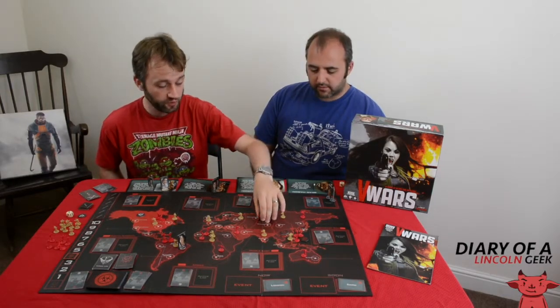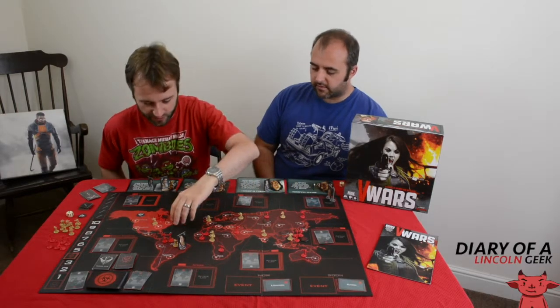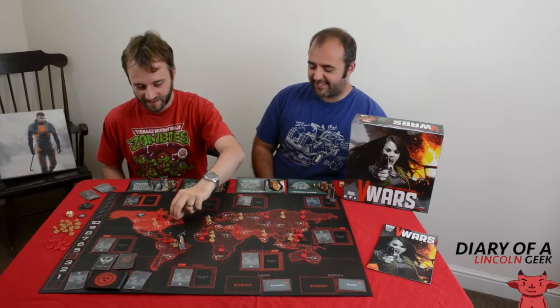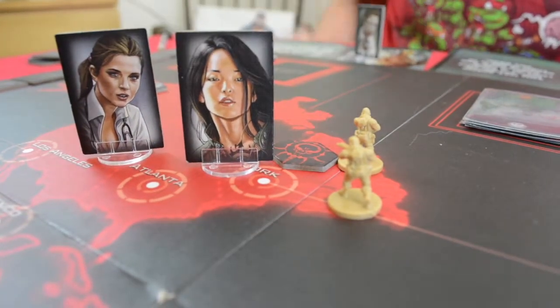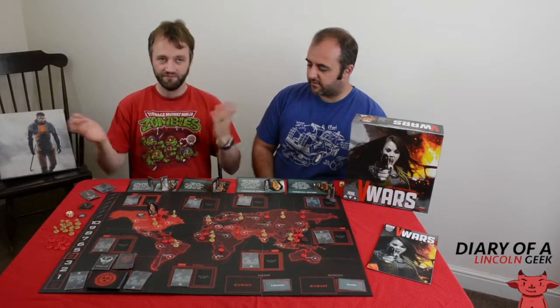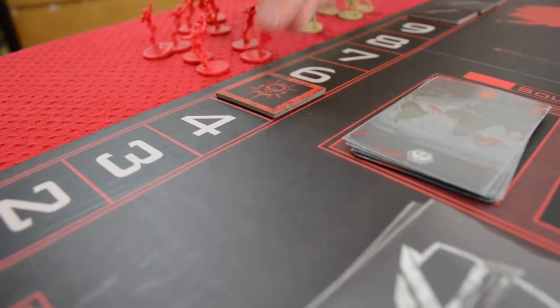As a human, to win the game, you've got to try and plan riots in all of the vampire controlled cities. Say for example I want to take over New York, which is under vampire control. I could plan for a riot to happen in New York, add cards to the fight, and if humans win, you destroy the vampire city and move the vampire control marker down.